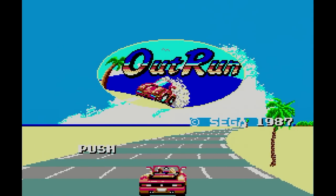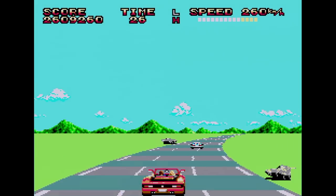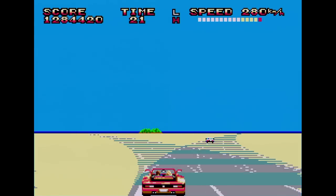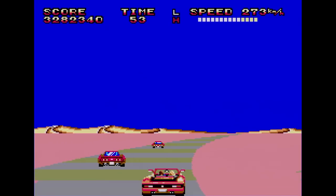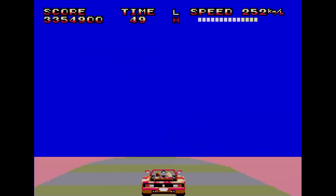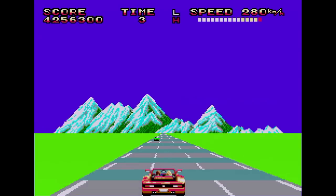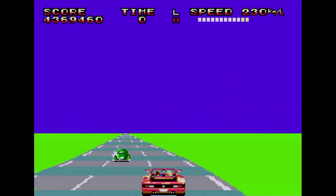Now let's take a look at OutRun. This arcade racing game got ported to just about every system Sega released, but we're only looking at the Master System version here. Just like the arcade, this version doesn't have multiple courses — it just has one big course. The beauty of it is that at each checkpoint you have an option to go left or right, bringing you to a new background. There's a total of 15 different segments to enjoy, and since you can choose your path, your racing experience can be different every time. It's a brilliant idea that makes you want to play this game a lot — that is, if you can reach the checkpoints before time runs out. If you don't reach a checkpoint when the timer hits zero, it's game over immediately.